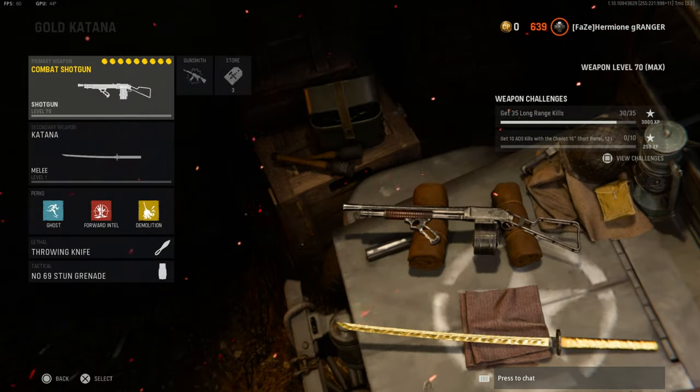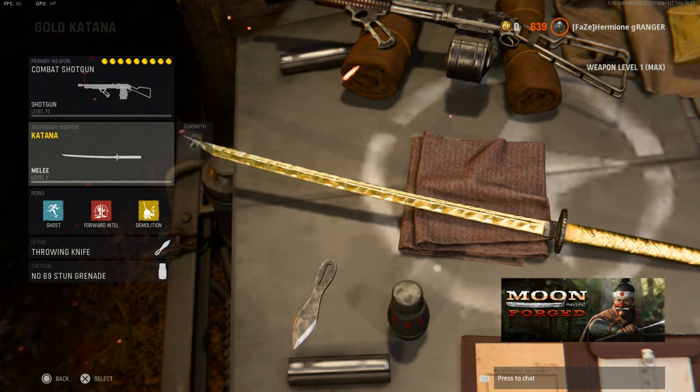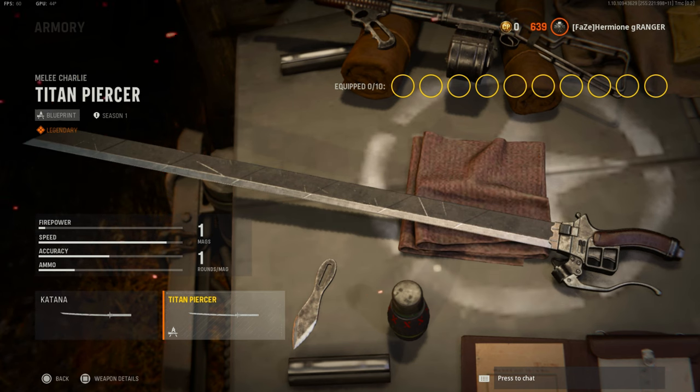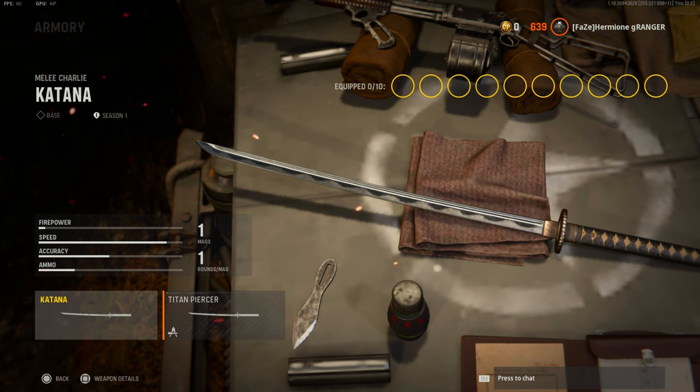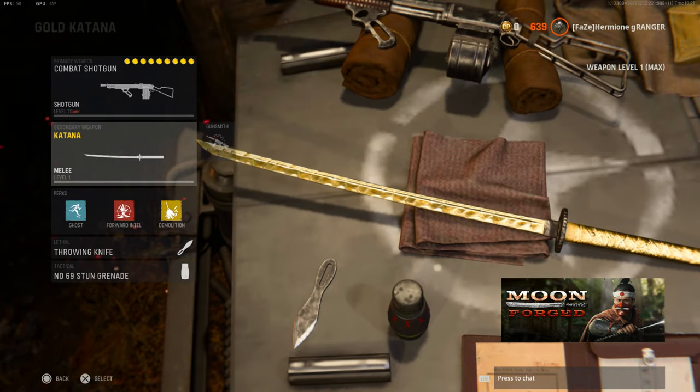What's up guys, it's Ranger. I hope you enjoyed those opening clips. We're gonna get right into the Katana class setup. Obviously we got the Katana — it's way better than all the other melee weapons in my opinion. It stabs a lot quicker than the Sawtooth and the other knife. There's two different versions: you can get this one, or you can get the one from the Attack on Titan bundle — the Titan Piercer. I think the regular Katana is way better than the Titan Piercer, but there are clips later on in this video from the Titan Piercer. I bought it because I didn't unlock the Katana originally before deciding to make this video, so I did use the Titan Piercer a little bit. It's not nearly as good as the regular Katana.